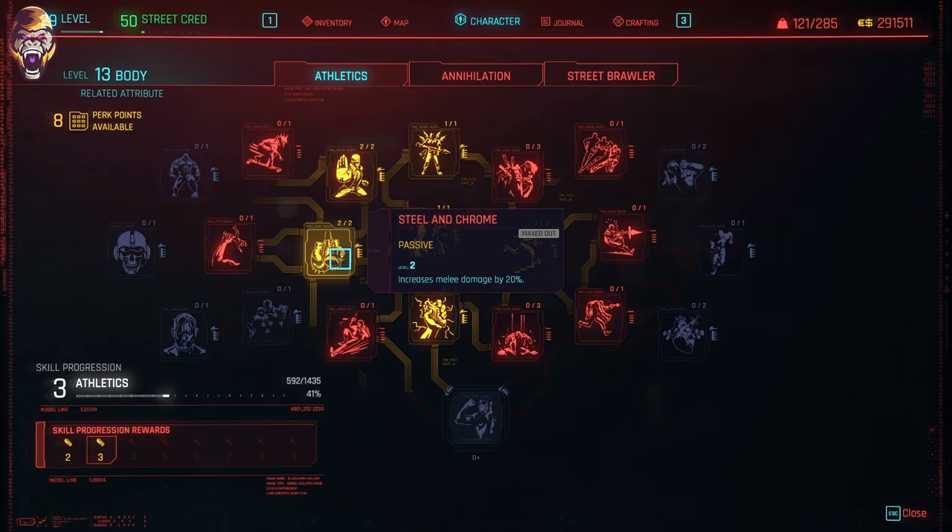Next, I would recommend Steel and Chrome, which can increase your melee damage by 20%. This fight is not meant to be super quick, and you're going to be chipping away at his health very slowly, so the more melee damage, the better.